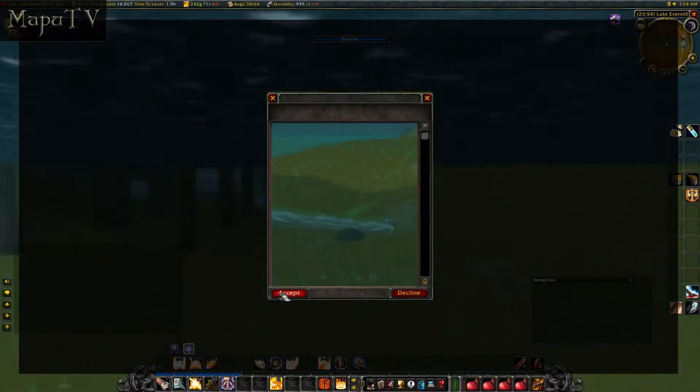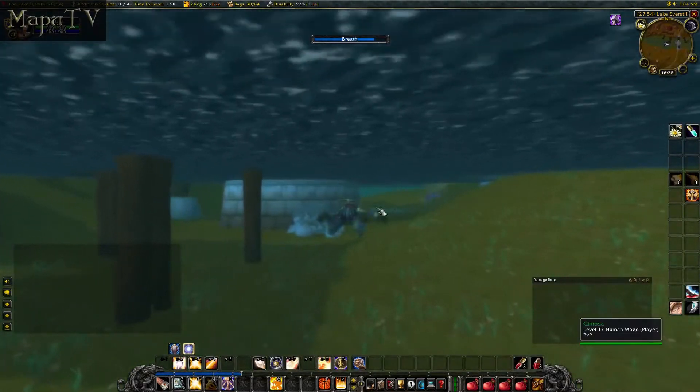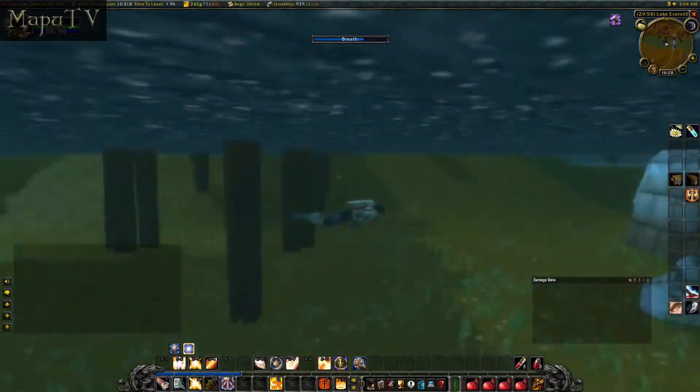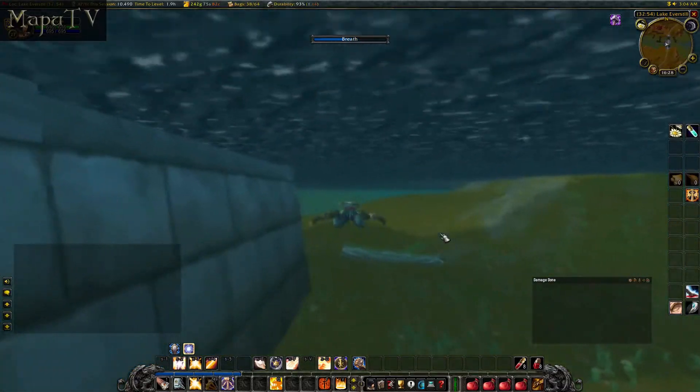The necklace itself can be looted from any glinting mud. The mud has about 45 spawn points — some are to the west, some are just to the east, slightly past the bridge. If you hit murlocs, you have dove too far.